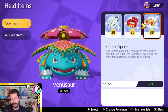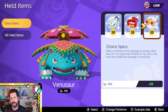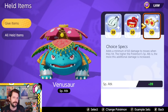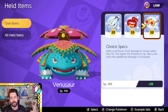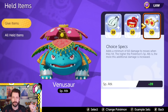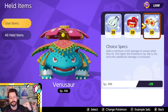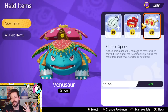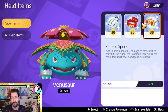Choice Specs is another option — Venusaur has pretty good special attack, but its moves don't scale particularly well off that. The way Choice Specs works is that your special attack gives you an extra pop of damage on an internal cooldown of about 8 seconds. Since you're hitting with moves all the time — Solar Beam, Sludge Bomb, Giga Drain, Petal Dance — this gives extra chunks of damage consistently.